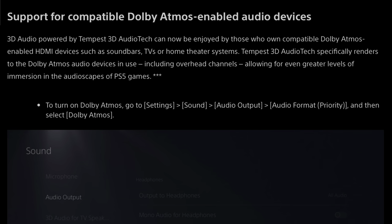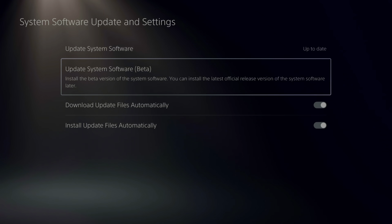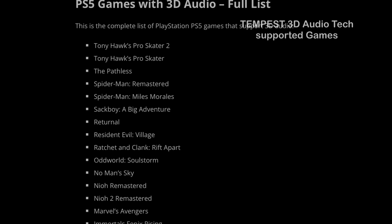With the brand new firmware, Sony finally supports Dolby Atmos output for soundbars and home theater systems. I talked about it and ran through the installation process in my last video if you would like to check it out as well. The link is in the description.